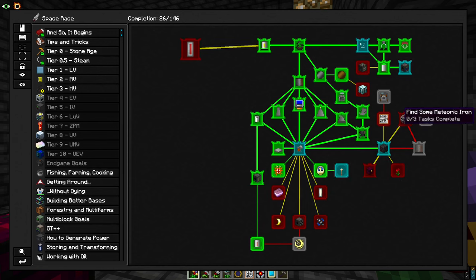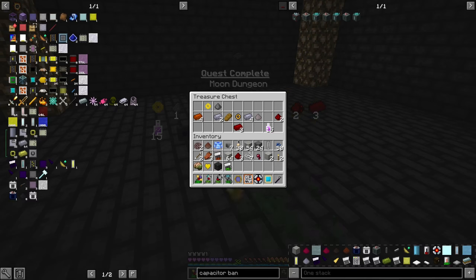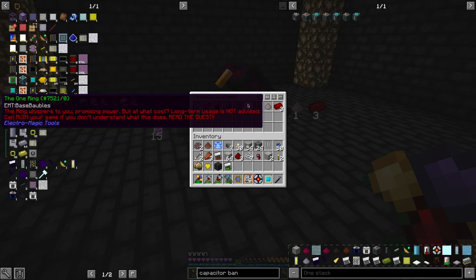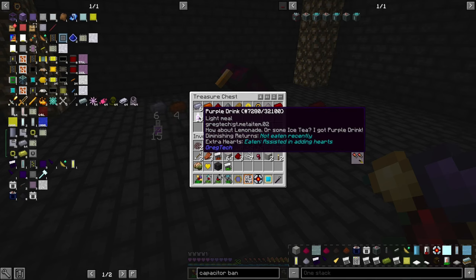And voilà — now we can make this. A mundane ring, one ring, and a purple drink. I'm not going to take the one ring — we already have some.